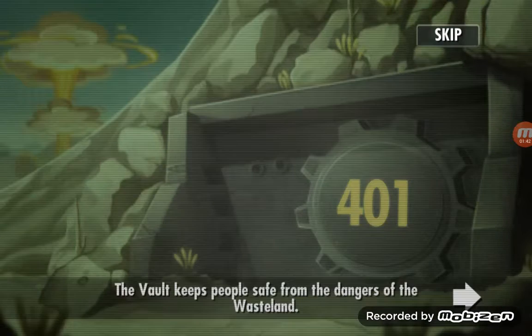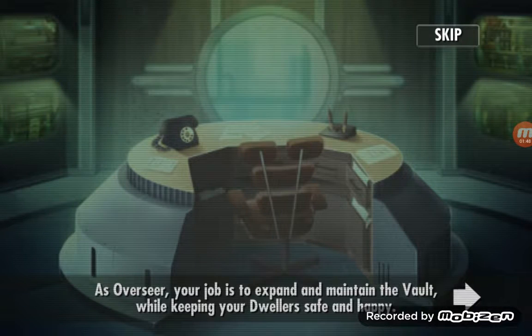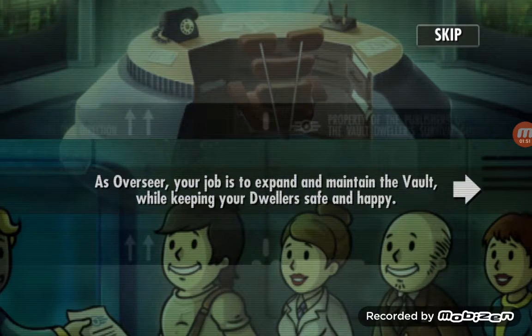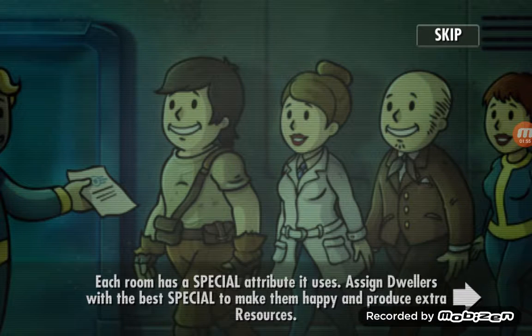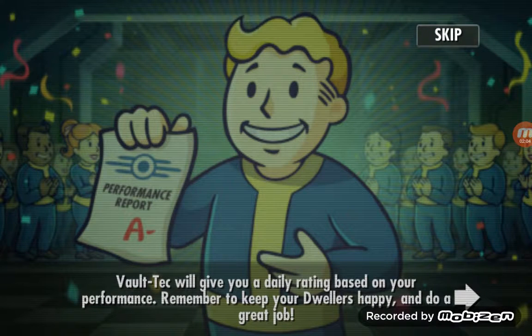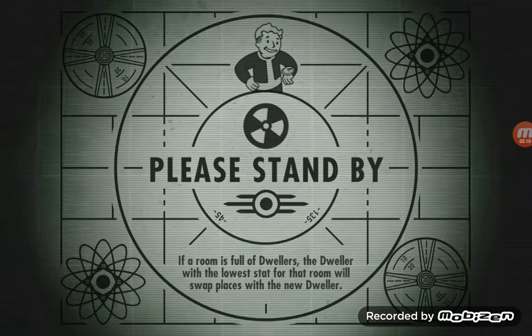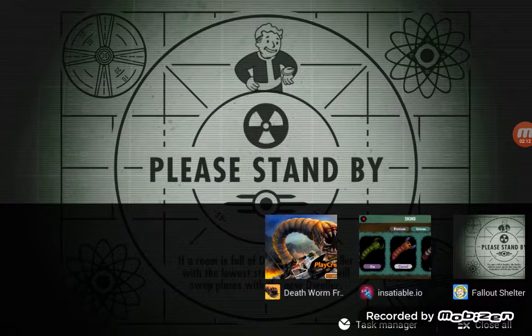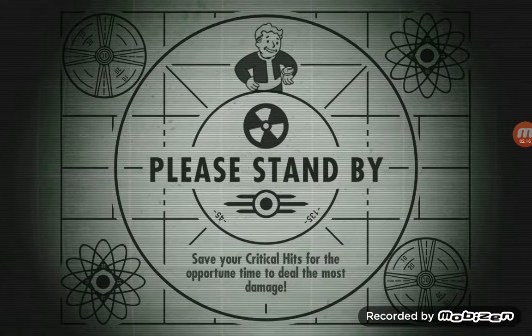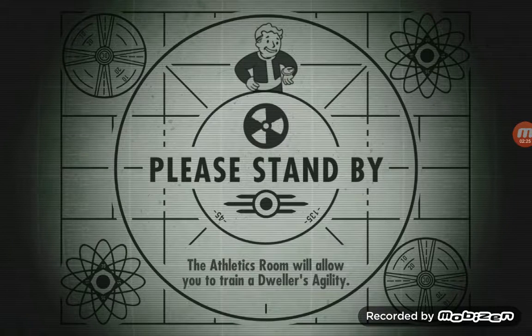Okay, I've actually already seen all this. The vault keeps people safe from the dangers of the wasteland. As overseer, expand and maintain the vault while keeping your dwellers safe and happy. Each room has a special attribute which uses assigned dwellers to the best SPECIAL to make them happy and produce extra resources. I actually might have to close this stuff — sometimes it will just crash if there's other stuff open.